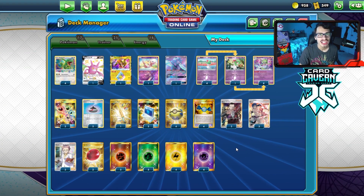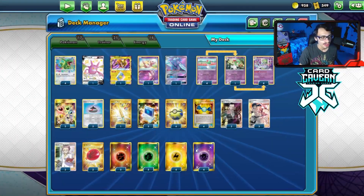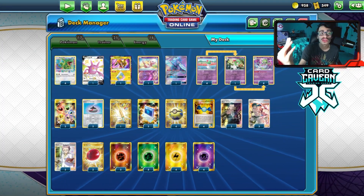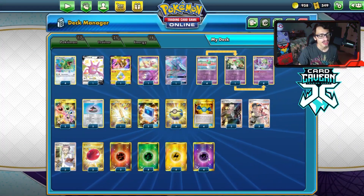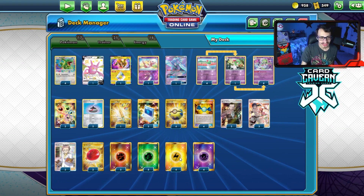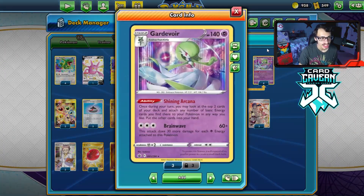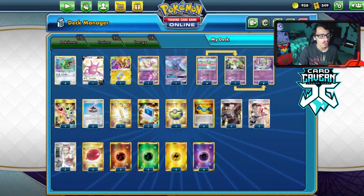The big thing with this deck is we play a ton of energy cards — four lightning, five grass, five fighting — and four psychic, because with another energy attachment Rayquaza can do 320 damage. That's why we play four psychic energy instead of just lightning, grass, and fighting. We also get to use psychic energy with Brainwave if we really have to, but it's really just to do more damage with Rayquaza.